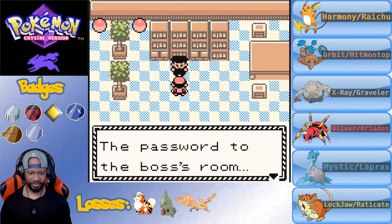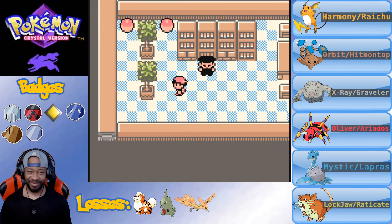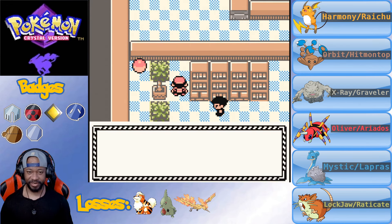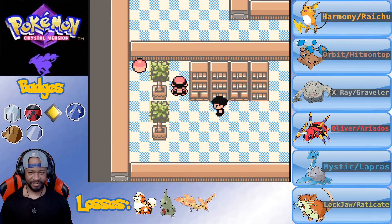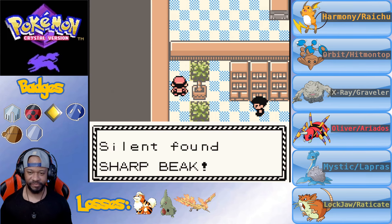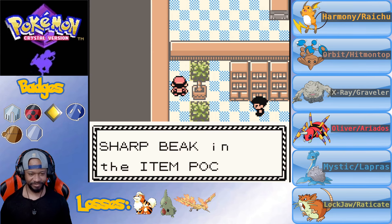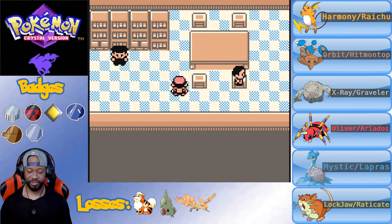I think this guy gives you a password - maybe it's Raticate Tail. Hey, you better stay away from my Raticate. They're trying to steal my Raticate Tail. If you try to get one tail you have to get all of the tails, and Harmony for sure is not giving up her tail - she worked hard for that.